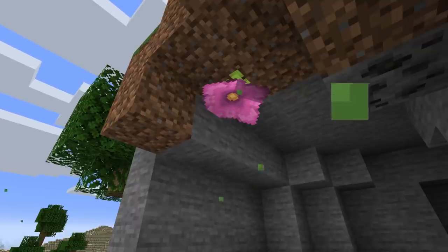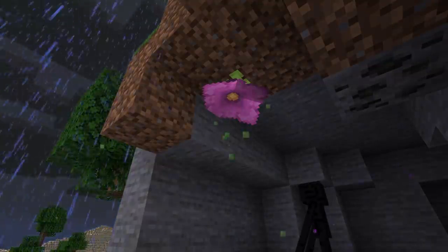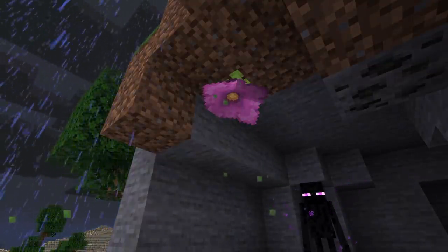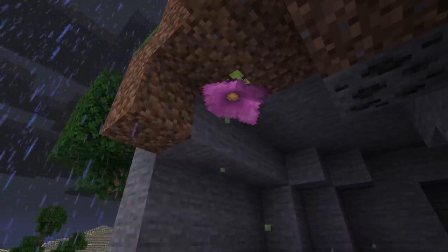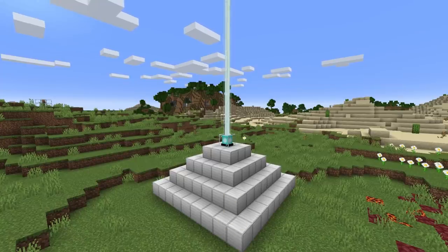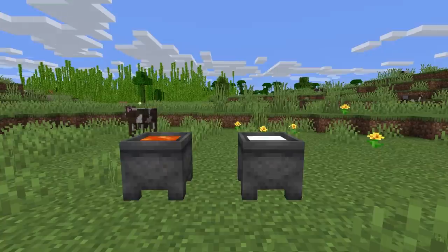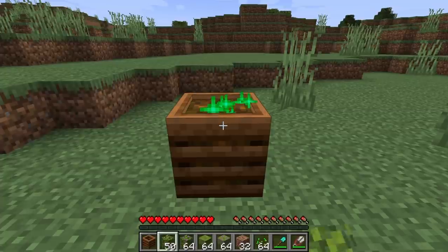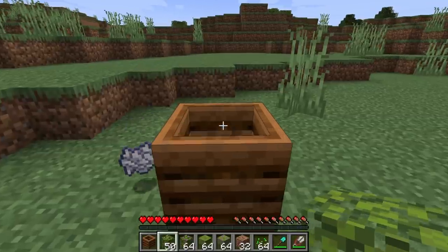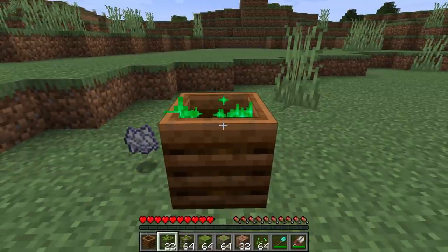One block not yet mentioned is the spore blossom. This is a block that can be put on the bottom of a block and emits green particles. At this moment there is no way to get it in survival, but it is available in creative and will be in the lush cave biome in 1.18. Other changes include: the beacon beam can now be seen 1,343 blocks away instead of 256. Cauldrons can now be filled with lava and powder snow. The composter has new compostable items like azalea leaves, glow berries, moss carpet, small drip leaf, hanging roots, flowering azalea leaves, glow lichen, spore blossoms, azaleas, moss blocks, and big drip leaf.